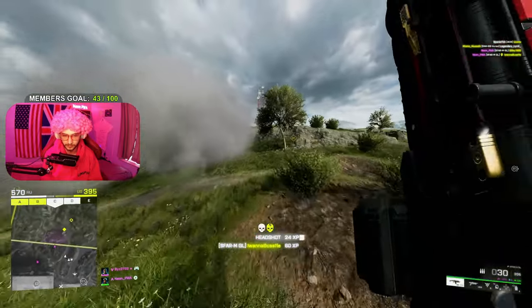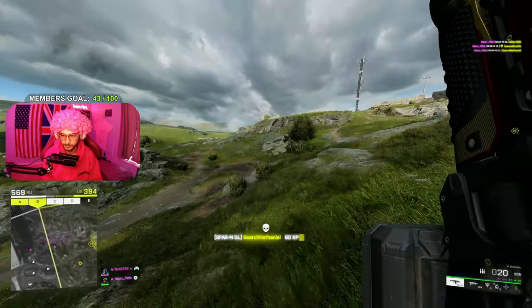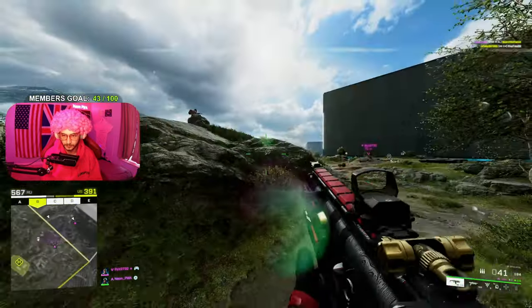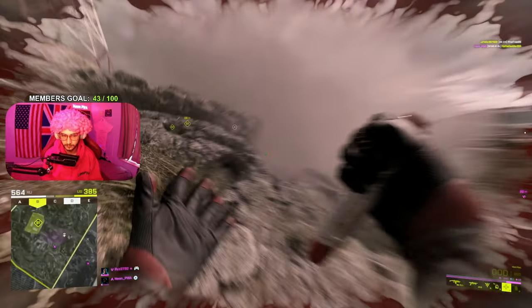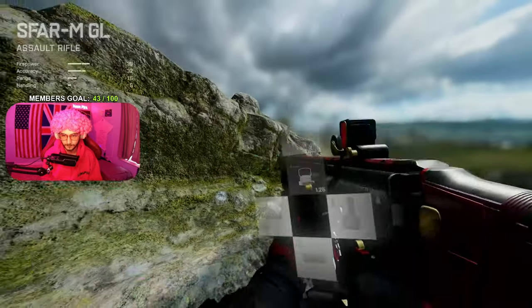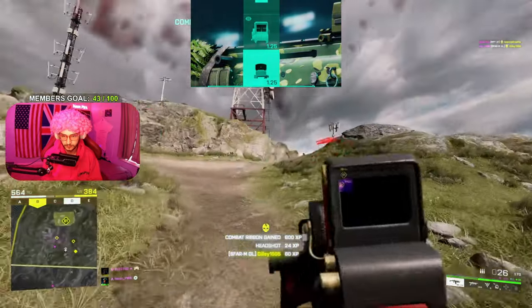In today's setup for the Zavar, there are two sights we're going to be talking about. My first one is the Thermal 1.25x. Thermals are an extremely good sight to be using, especially for visibility. There are times where someone's attacking an objective and you can't figure out exactly where they are — if you just use the Thermal sight in ADS, you can see exactly where they are. If you're not a fan of the Thermal sight, just go for the standard dot sight, which is the same 1.25x zoom level.